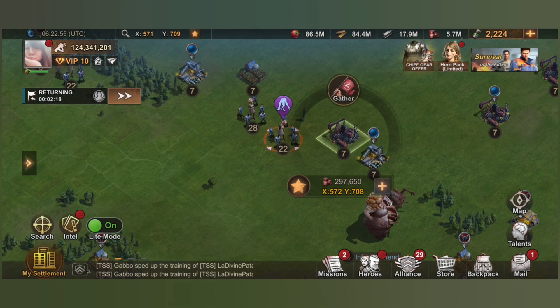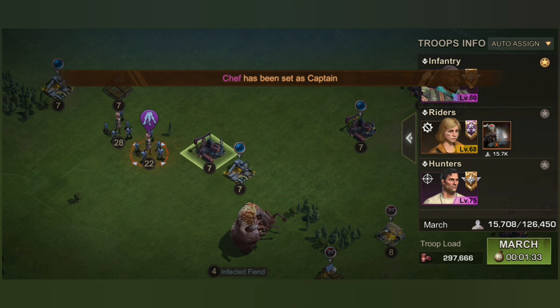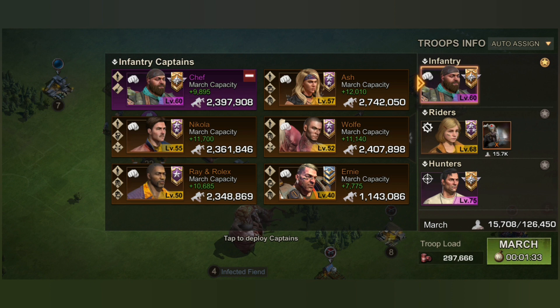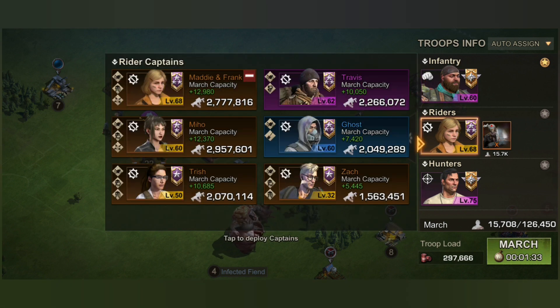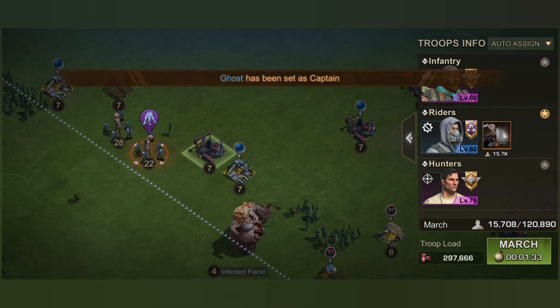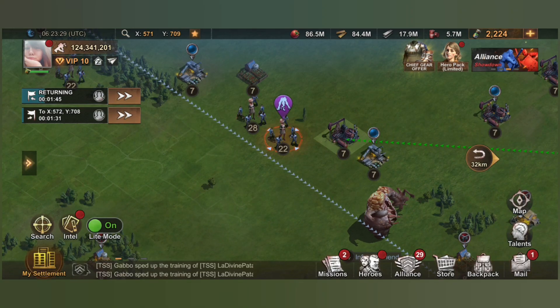Let's say we're going to collect gas — we have gas here at 297. In gas we have Ghost doing that. Ghost is a rider and since he has the gathering speed bonus, we're going to click that one. Now it's optimized and gives me straight up the triple load and the troops I need. Let's do that — and voilà, it's all there.